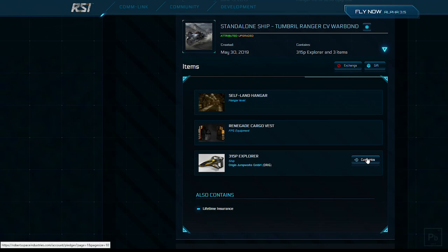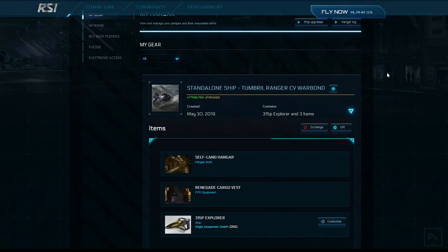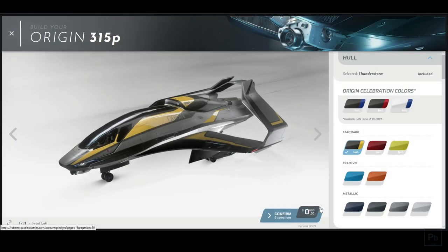So let's go ahead and talk about how to customize. To do that, all you need to do is be in your hangar just like where we are right now and click the Customize button. That's going to bring up an applet. This is brand new — CIG just introduced this and it's pretty cool. I'm going to give you a quick run-through of the screen.